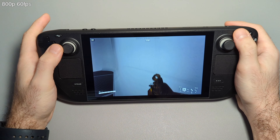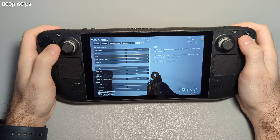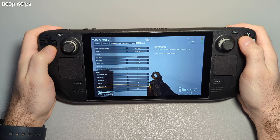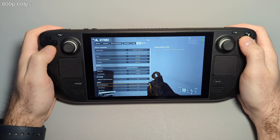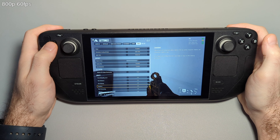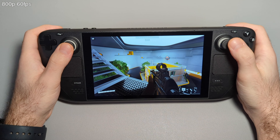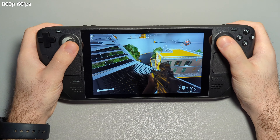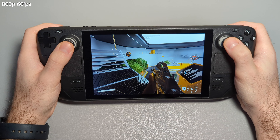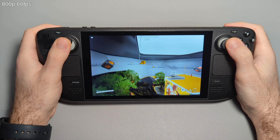Right now we're getting a steady 60 FPS. Looking at the graphical settings, we're running 1280 by 800, field of view is 71, and everything is on low. This isn't a super graphically intensive game — the game definitely looks good, and running it on low at this resolution on this screen, I couldn't tell these are low graphics. If I really zoom in, yeah, the edges of the gun might look blurry, but other than that it's a smooth experience.